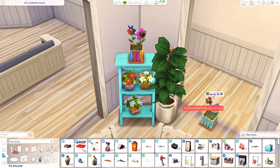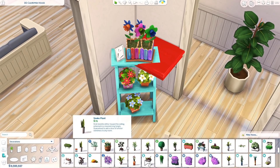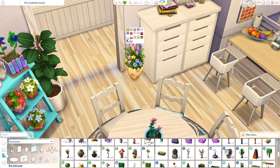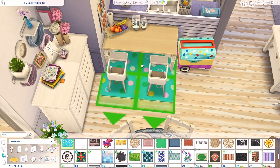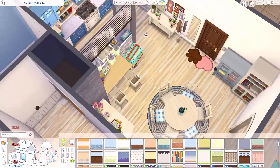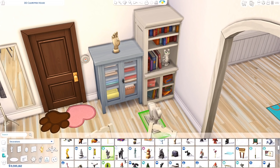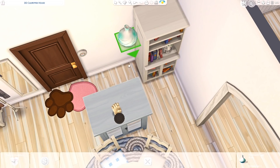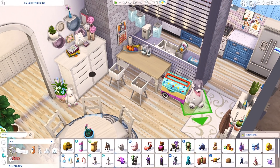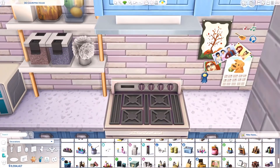I don't think I ever used this ladder from the Backyard Stuff Pack for interiors before, but I really wanted to use it in this apartment. I also ended up putting a fair amount of plants and flowers around the apartment because they fit with the cutesy vibe. Of course, the Parenthood counters as always come in the perfect swatches — not rustic or too traditional, just the right vibe and style.